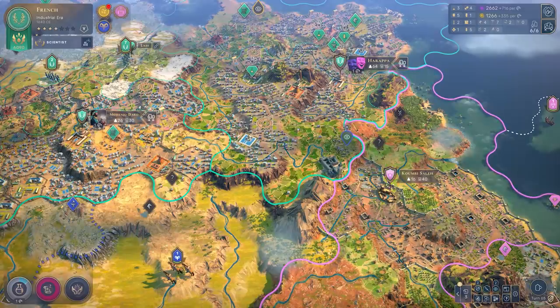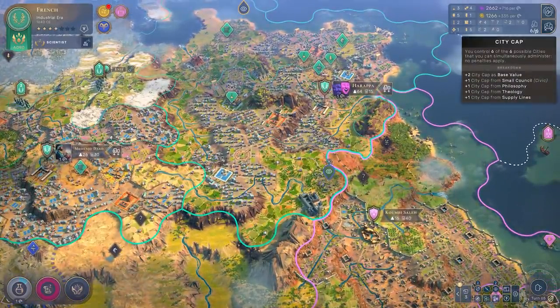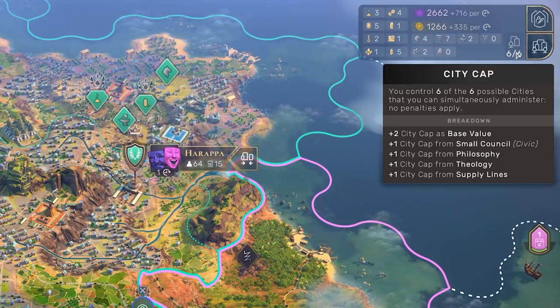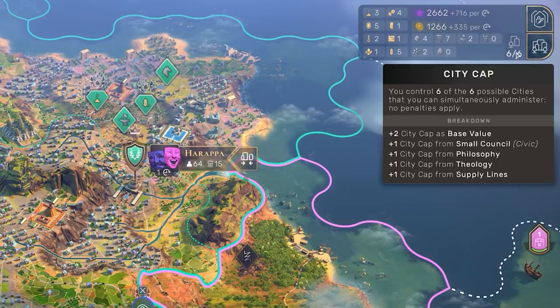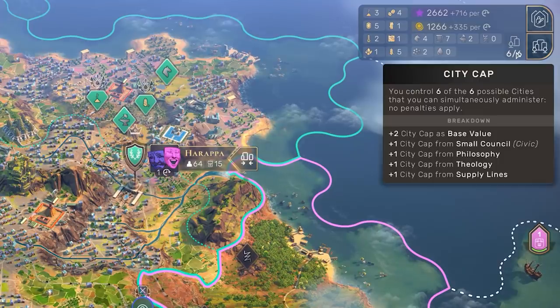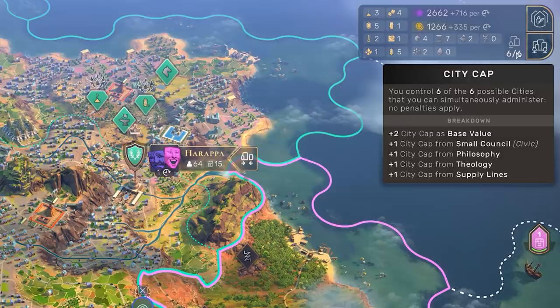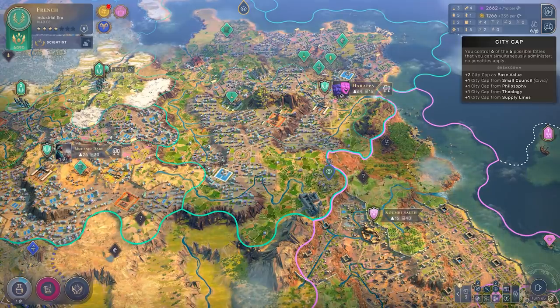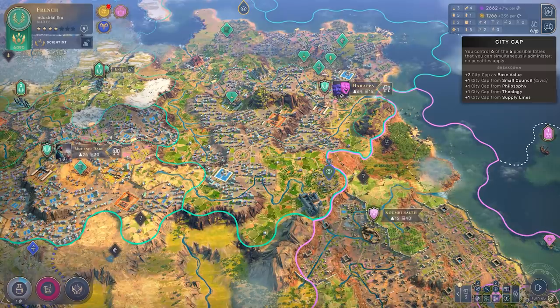Let's jump into the first actual tip, and that is city caps. If you come up here to the top right of the screen, you can see my city cap is currently six. You can see all the different technologies and so on that are adding to it. If you go over the cap, you will start to lose influence — the idea being you don't have enough political influence to govern your cities. But there's a really interesting thing with the city cap, which basically means you can almost always, except for the very beginning of the game, afford to be one over your city cap at all times.